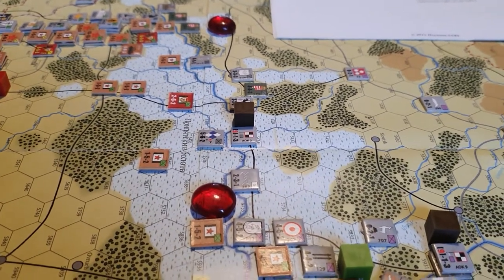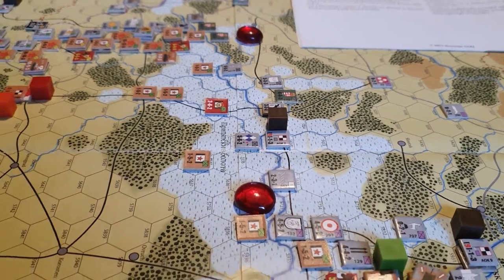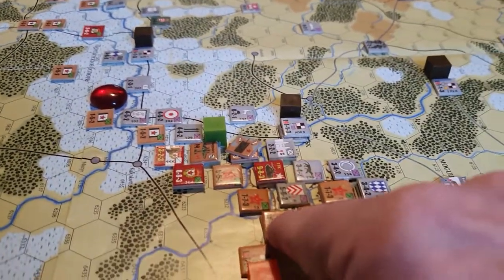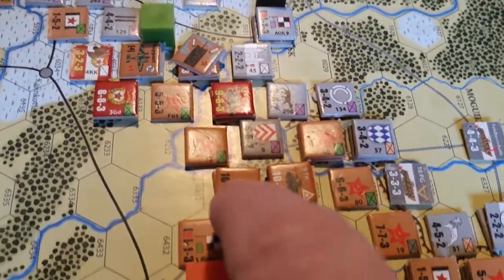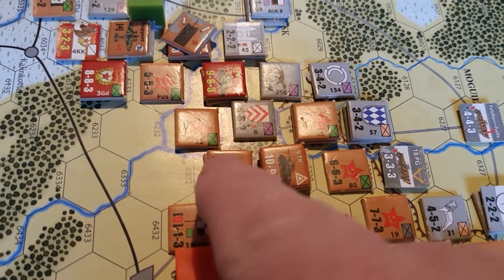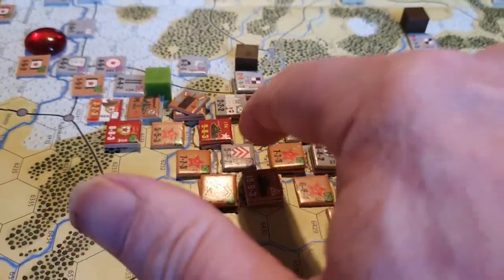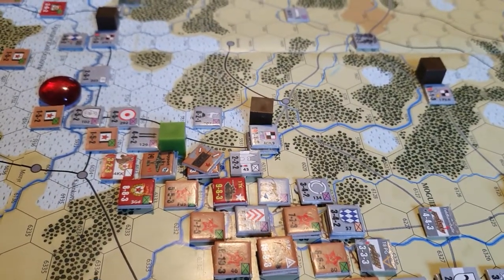The third part of the process is computation of the combat adds. Basically, you take all your attacking factors, add up all the attack numbers — which are the ones to the left at the bottom of the counter — and then you compare them to the defence and you come up with a combat ratio.